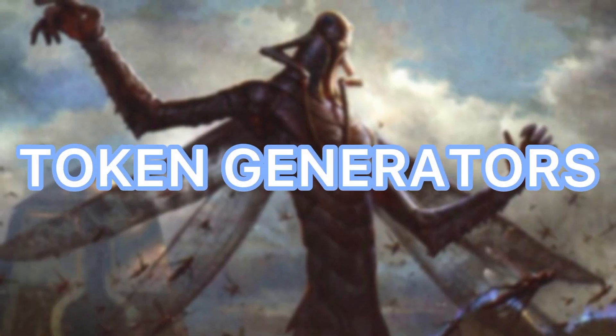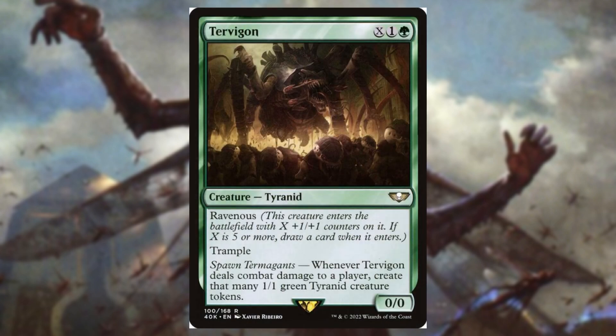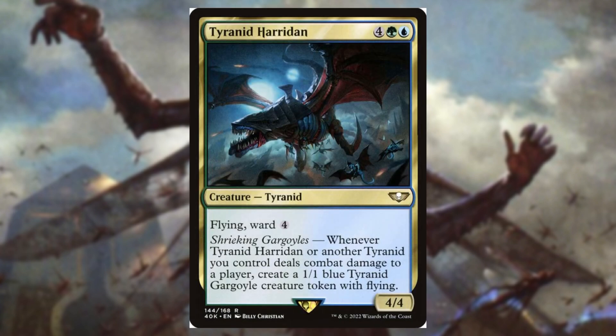Let's get into how we're creating tokens. Termagant Swarm is really good — one of the very few Tyranids we run. We buff him up and sacrifice him for a bunch of little Tyranid spawns. Turvagon is just better: we keep smashing face again and again, making him bigger and growing our board state. Tyranid Harridan is insane and a little underrated. You keep swinging and he doubles the Tyranids you're creating each turn — first turn one, then two, four, eight. He gets out of hand fast, and his ward ability makes him really hard to deal with without a board wipe.